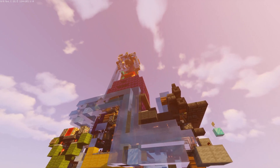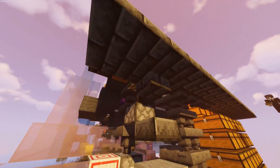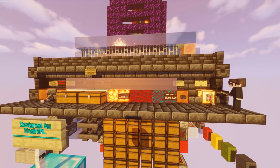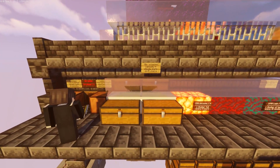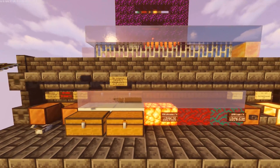This farm is also easy to operate and maintain. To turn it on or off, simply flick this lever here. You can then input the bone meal from these chests and TNT from this hidden barrel here.